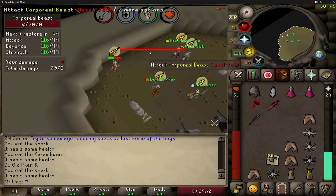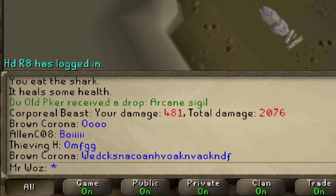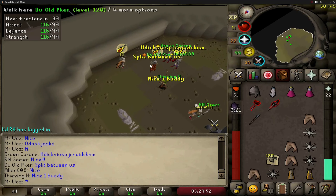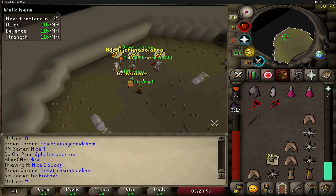Before I get into this video I just want to mention that I would love to sort out a corporal beast mass event since we haven't done one in a while. I've really enjoyed the last one we did, especially when we got the arcane sigil drop, so comment below if you're interested or you can also message me in game.